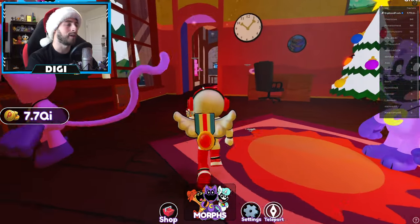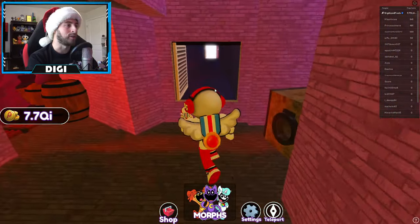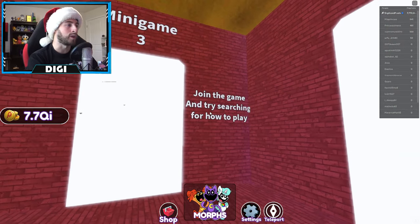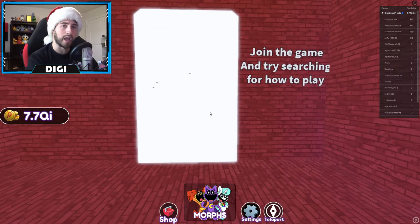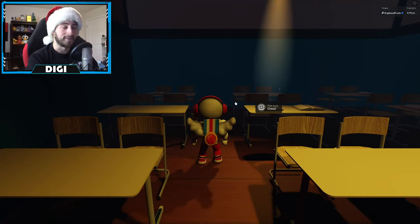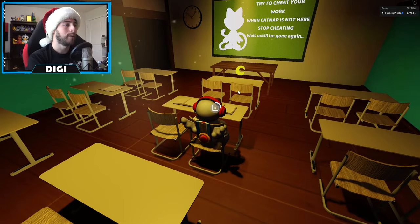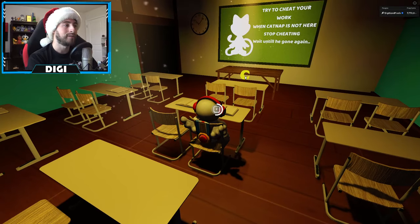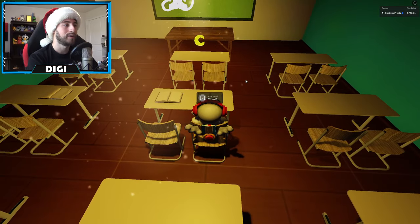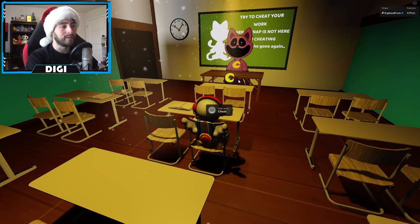Mini Game Three: same way as usual — down into the basement, down into the vent, through the vent shaft, and out into mini game number three. Join the game — all you've got to do is cheat. Hold this down but make sure Cat Nap is not around.